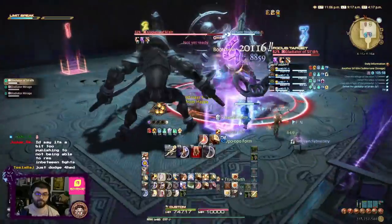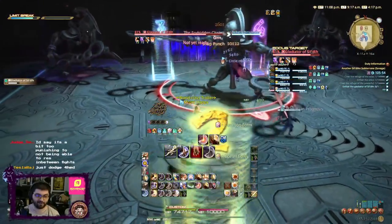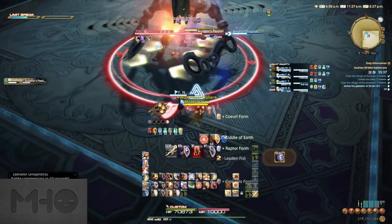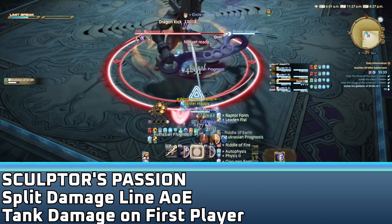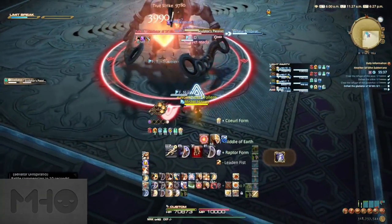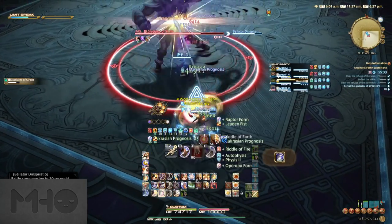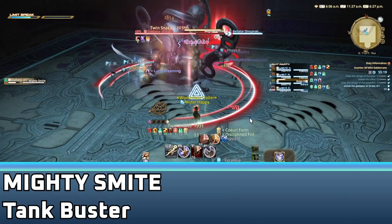After the first set of specters, the boss will summon two more, this time from the southwest and southeast — it's otherwise identical, so just swing the boss around to the other side of the room. After the second set of specters, the Gladiator will use Sculptor's Passion, a split damage line AoE that also does more damage to the first target hit. Have your tank stand in front of everyone else with a cooldown up while everyone else mitigates the hit as well. Next is Mighty Smite — just a tank buster, so treat this as you normally would.